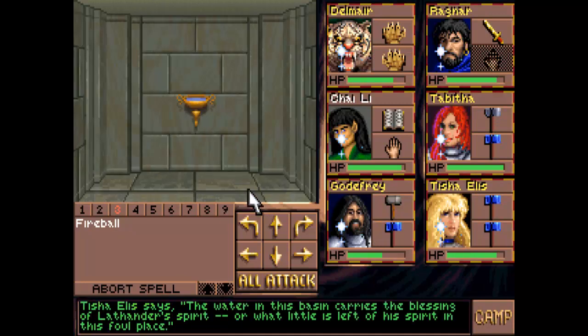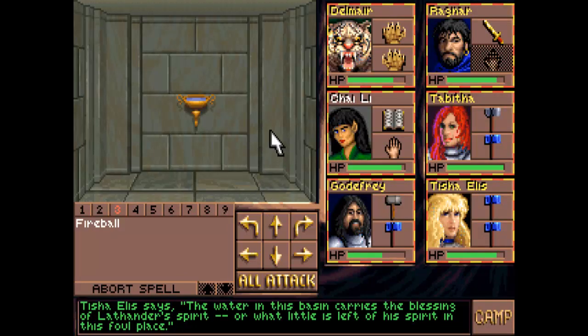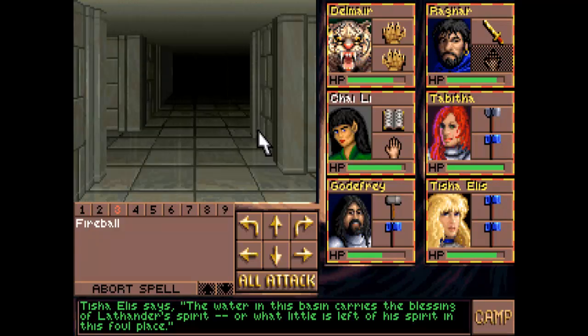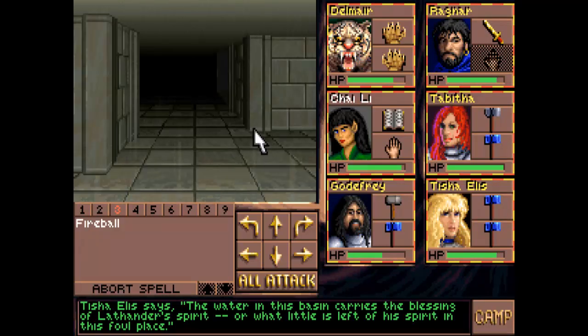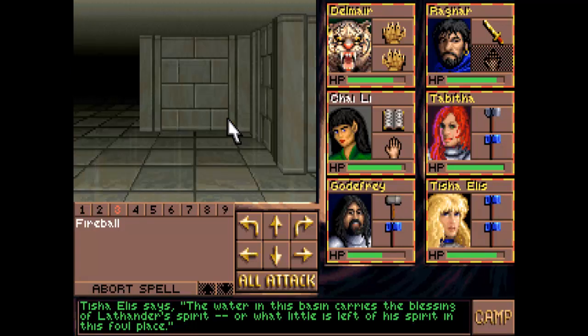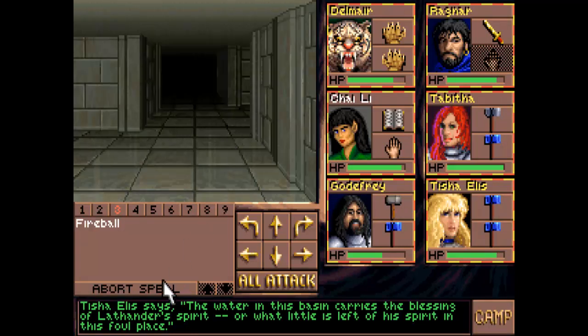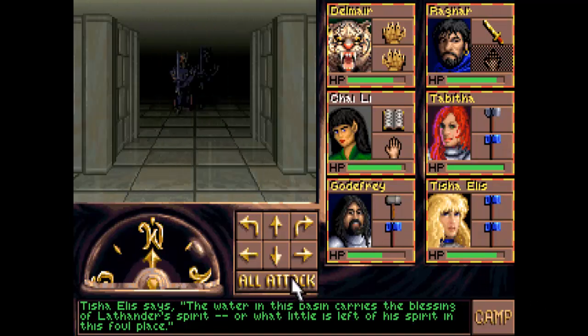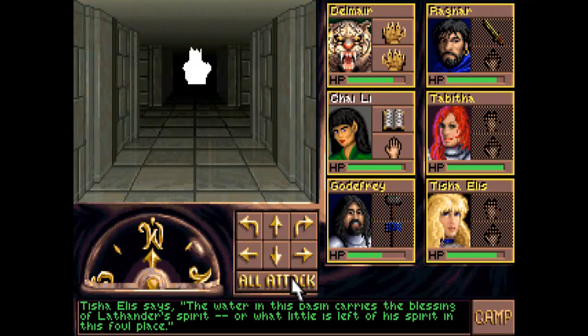So let's have a look around here. There's the water in the basin, which carries a blessing, which is great. I think there's another one here to the north as well. The blessing only lasts as long as we don't attack anyone, so it's probably disappeared already.